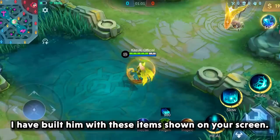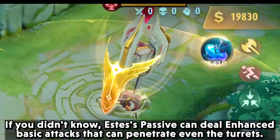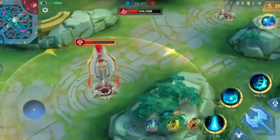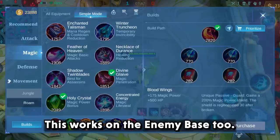Estes will be the first hero on the list. I have built him with the items shown on your screen. If you didn't know, Estes' passive can deal enhanced basic attacks that can penetrate even turrets. Amazing damage! This worked on the enemy base too.